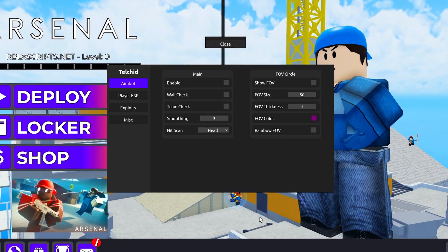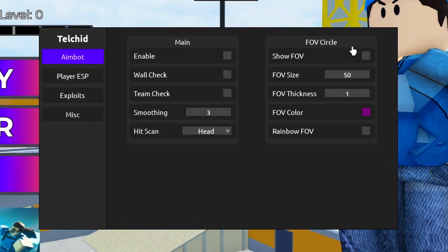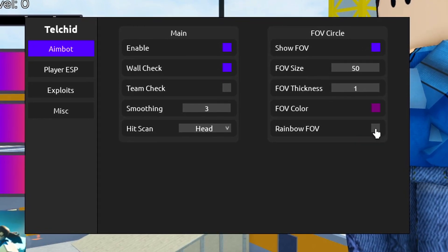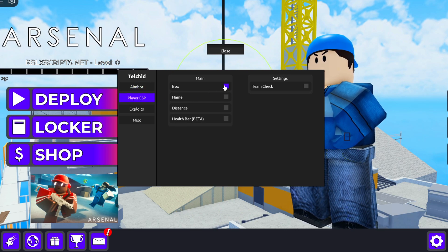After you execute the script, this GUI will appear. The first tab is aimbot, and here you can customize your aimbot — we're going to enable this, enable wall check, leave this to default, show FOV, rainbow FOV, why not.